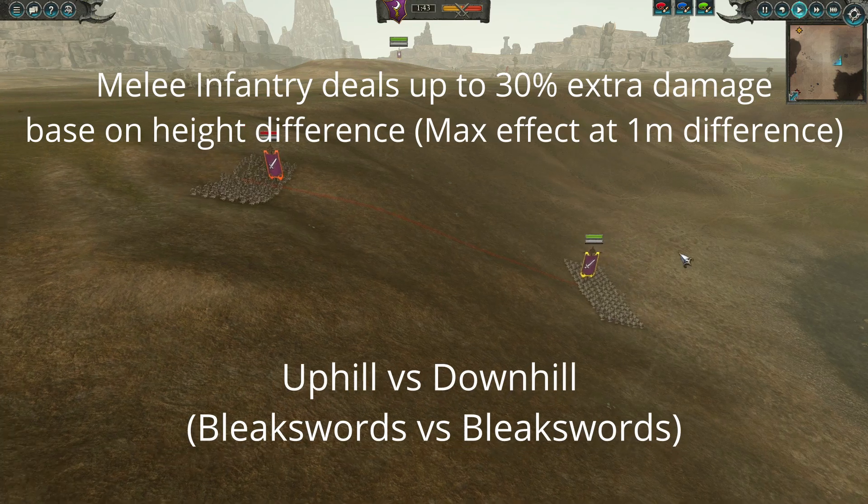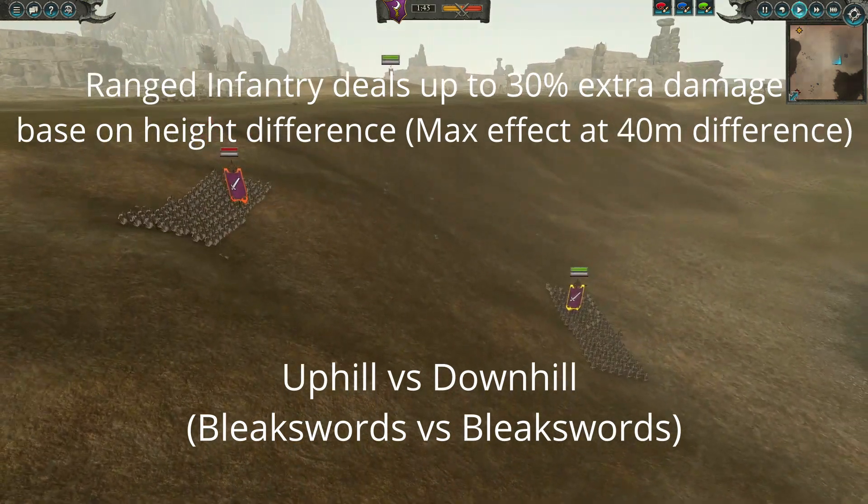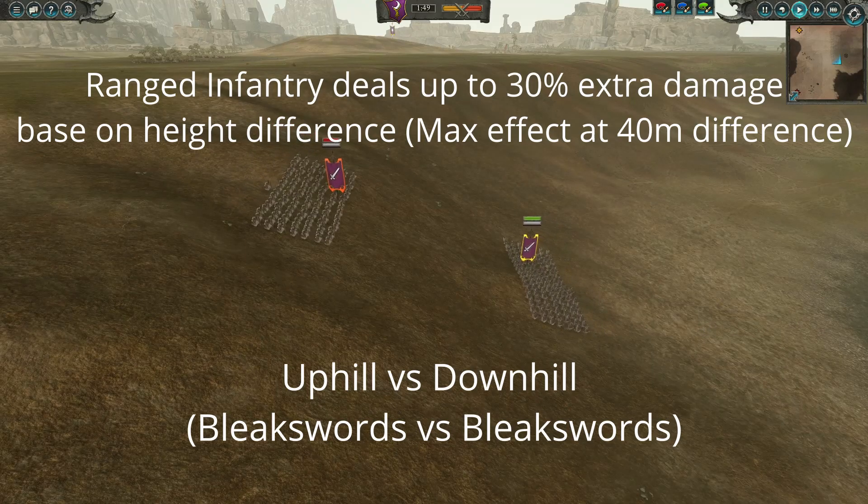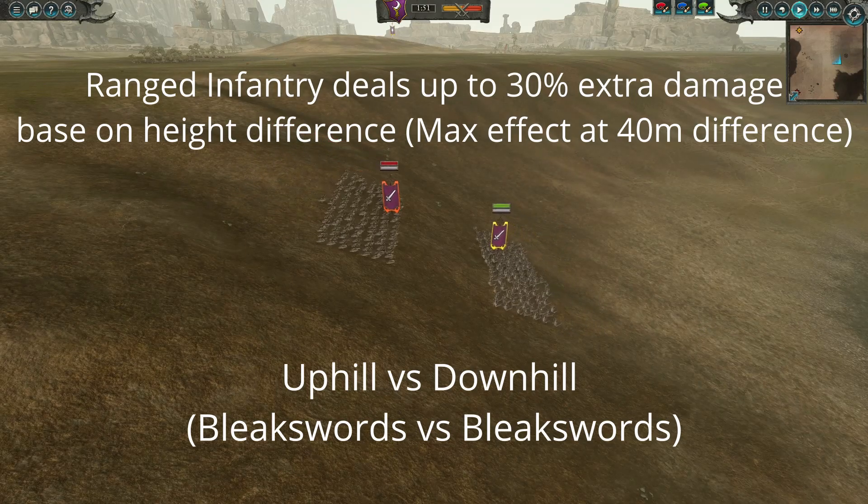Ranged entities that are firing missiles down onto the enemy deal up to 30% more damage depending on the difference between them and their target's height, with a maximum bonus at 40 meter height difference.